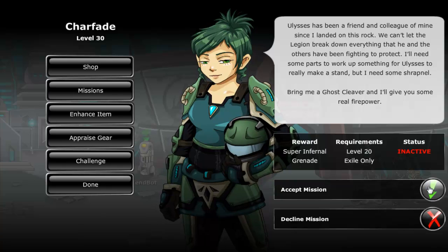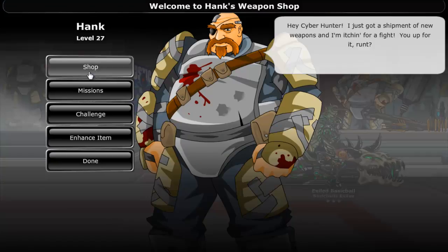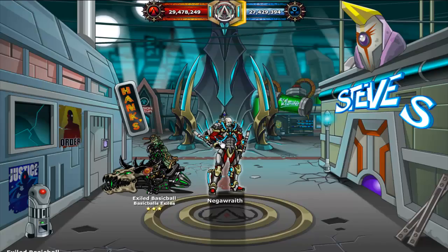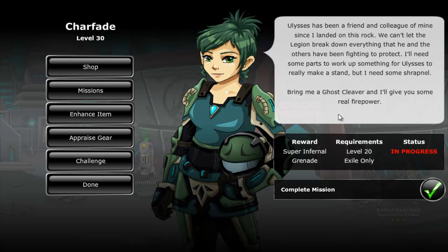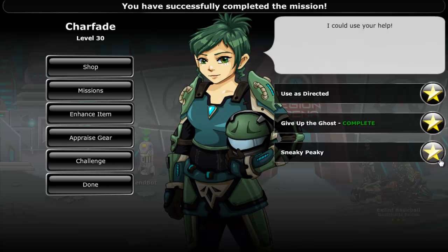Charfate's first mission is called Give Up the Ghost. To complete this mission you will have to buy 1 Ghost Cleaver from Hank. It costs 1,350 credits. Completing the mission will give you another super infernal grenade.